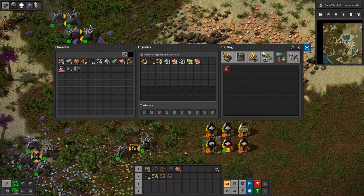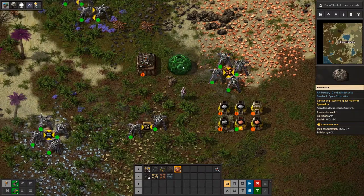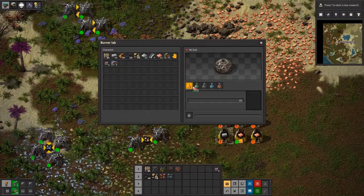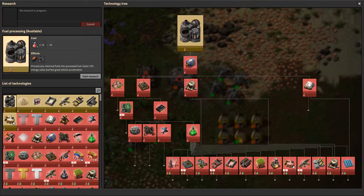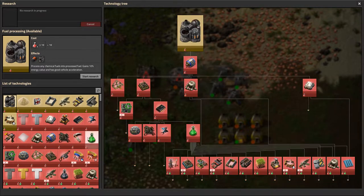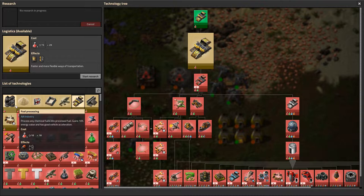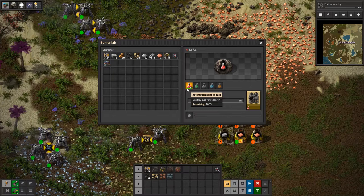We're not being super efficient here, because if we were we would have already put down our research station. So we're going to go ahead and do that now. We'll drop our science lab in and choose our first research. Our first research should be fuels or logistics. Fuels allow us to start building fuel sources for vehicles and other things. Logistics is all about conveyor belts, which might be the most important. We don't have enough science for it yet, so we'll do fuels first — hit start research — and fuel it with coal.